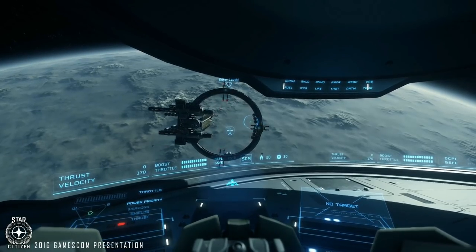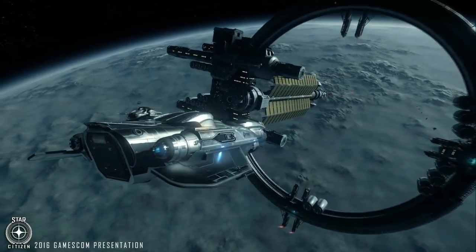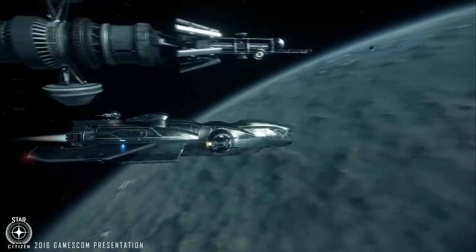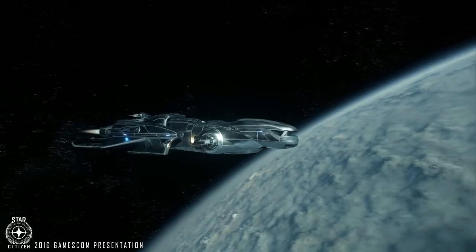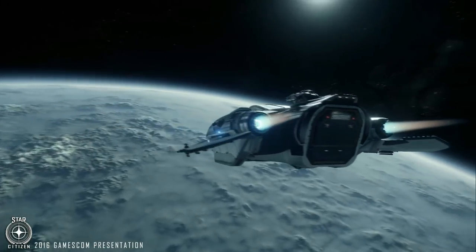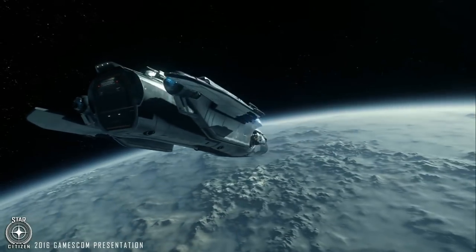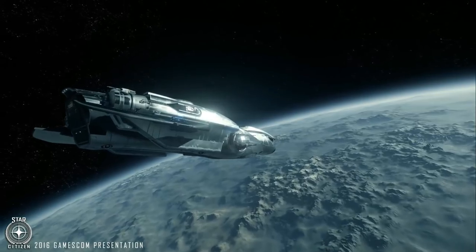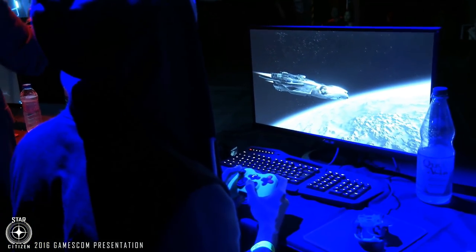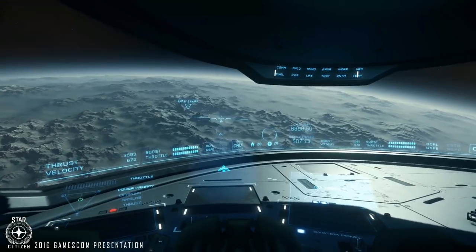In 3.0, every planet and every moon will be fully rendered, physicalized — you can land on any part of them and walk all the way around. Delamar is about 2,000 kilometers in diameter. There's no clip range or draw range, so the horizon line you see is the actual real horizon line. The Frankfurt engine team — Marco Cabetta and Carsten Wenzel leading — are pretty genius.